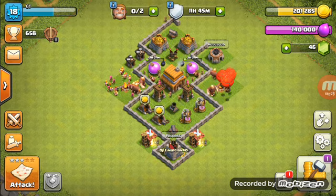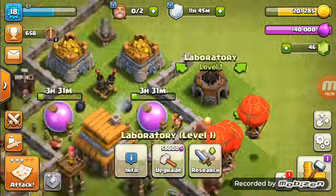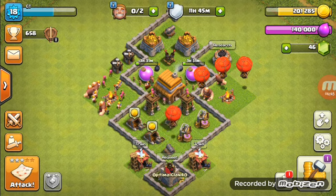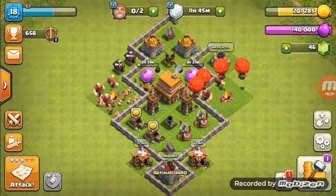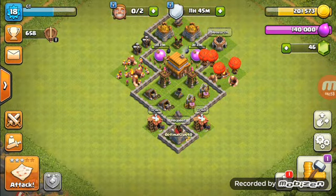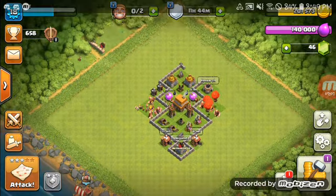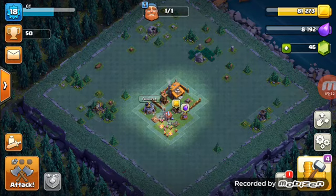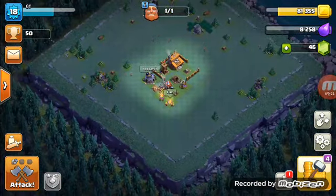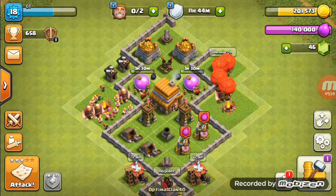I need to upgrade everything to max before I upgrade my Town Hall — maybe I'll upgrade the laboratory later on the channel. Hopefully my mic isn't rubbing against my shirt. This is actually take two, believe it or not, because the last time I didn't have my earbuds, my hand was rubbing against my mic on the phone. That was 21 minutes wasted from my evening.